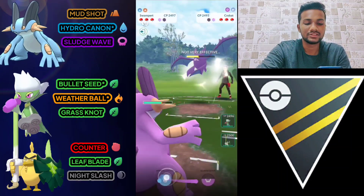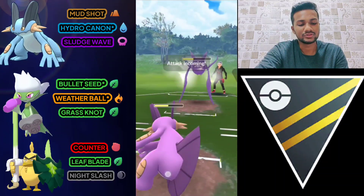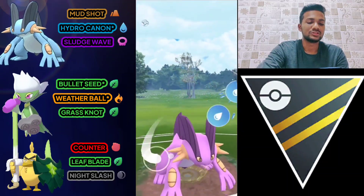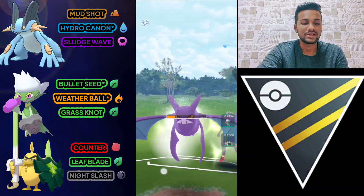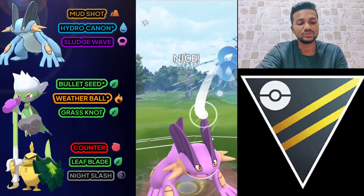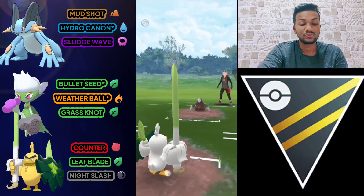Let's go for Hydro Cannon. I know the opponent is going to use their shield. I'm going to use my shield as well because I think he has something that Swampert can easily beat — that's why he used both shields. My read was right — I knew it was a Fire-type Pokemon he was saving. One Dragon move is enough. Let's bring out Sawfish, and the opponent just ran away.